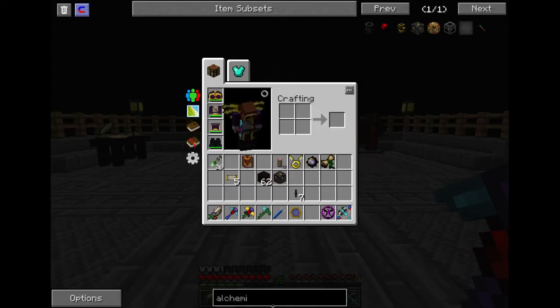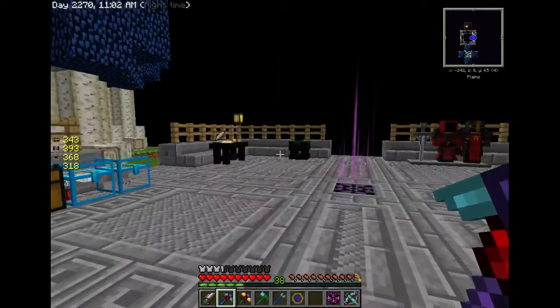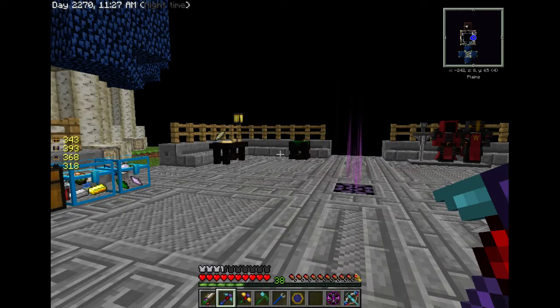Hey guys, welcome back to another episode of Sky Factory 2.5. I hear tell, and I've looked it up, there is a newer update for Sky Factory — it's 2.5.3 — but I can't find patch notes anywhere for what they changed from 2.5.2 to 2.5.3. So if anybody knows where to find the patch notes, toss a link in the comments below and I'll appreciate the information.